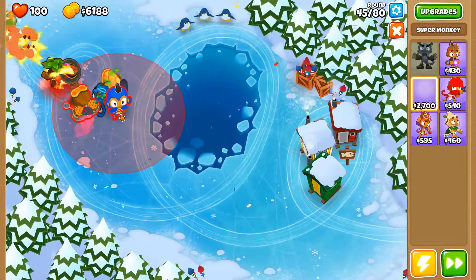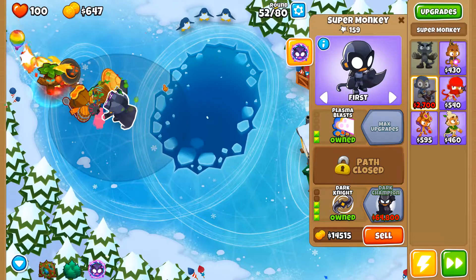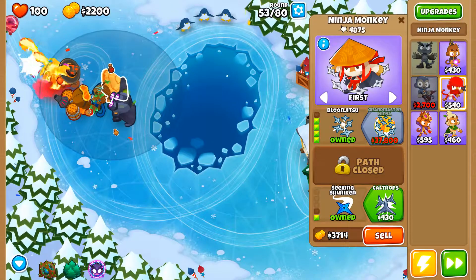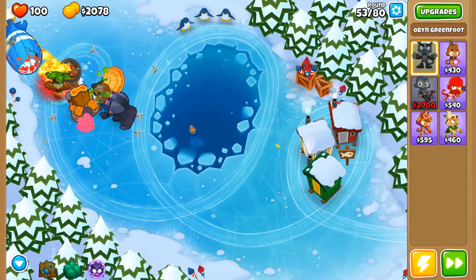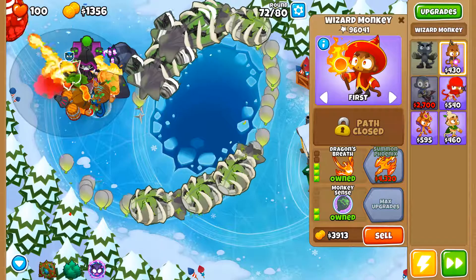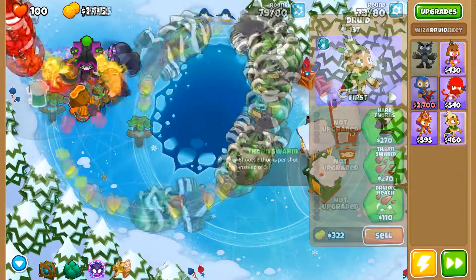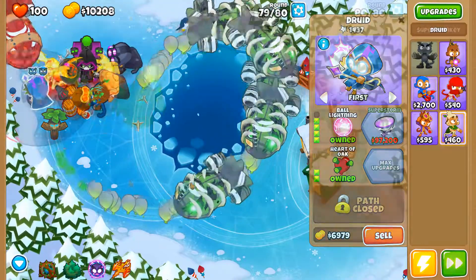Then I worried about Moab popping power, because my monkeys don't really cover a lot of the track. That's why I put down a super monkey — a super monkey has pretty good Moab popping power, especially when upgraded to Dark Knight. Next I worried about cleanup, because all these monkeys do a good job popping Bloons and Moabs, but what about things inside the Moab? Even with the super monkey, my defense doesn't really cover a lot of the track. So I put down a Necromancer — when he pops Bloons, he revives them as zombies and lets those zombies spawn from behind the track to clean up anything that sneaks through. And last, I put down a Druid because I'd used all four of the other magic monkeys — and that's what won us the game.